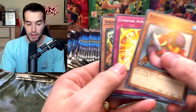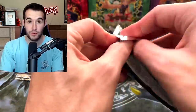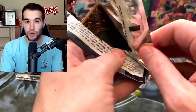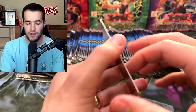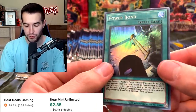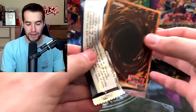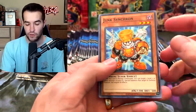I'll probably keep the Utopia. The Black Luster Soldier has also recently been reprinted as a Ghost Rare. It still doesn't have a low rarity printing — it has Secret Rare in one of the Battles of Legend, then Ghost and Ultimate Rare. It's very cool, but it's not that good of a card.